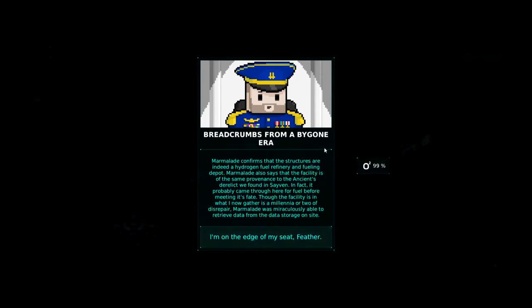I think the Finch is landing and has done its exploring. All right, sir. I've just finished a briefing with Marimba and Marmalade on their trip to Rungora A-E. Lay it on me. Marmalade confirms that the structures are indeed a hydrogen fuel refinery and fueling depot. Marmalade also says that the facilities are of the same provenance as the ancient derelict we found in Saven. In fact, it probably came through here for fuel before meeting its fate. Though the facilities are in what is now a millennia or two of disrepair, Marmalade has miraculously been able to retrieve data from the storage on site. That's very good of him.